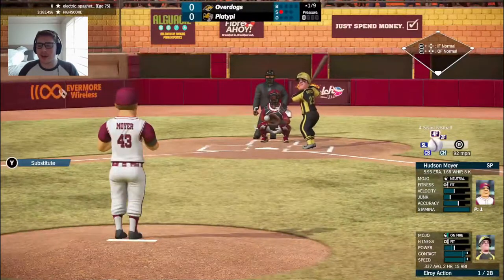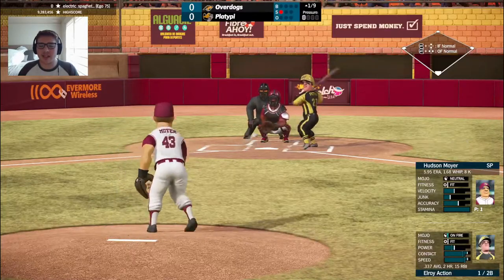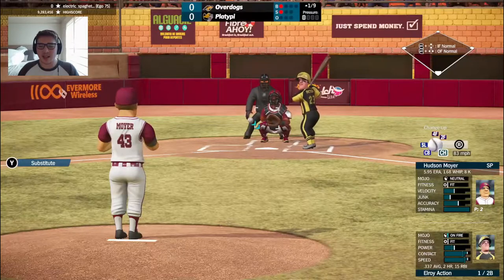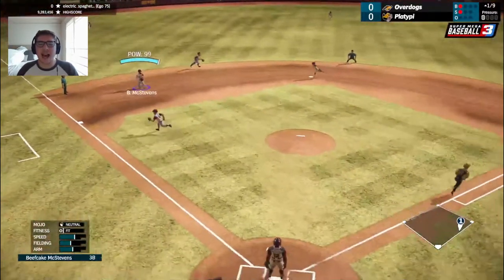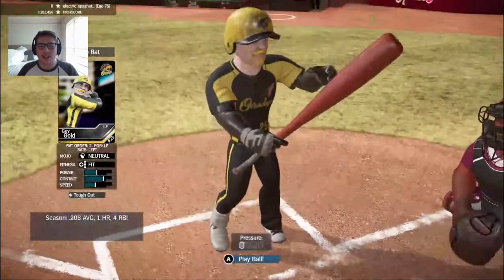Hudson Moyer once again on the bump. He features a 4-seamer, 2-seamer, slider, curveball, and changeup — and he's a sidewinder. Ball one. An acquisition after the season started. Grounder to McStevens, he dives and fires to first. Got him for out number one. No easy feat against these Overdogs.